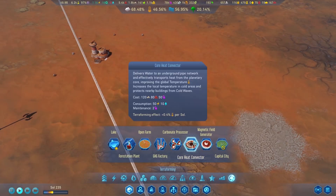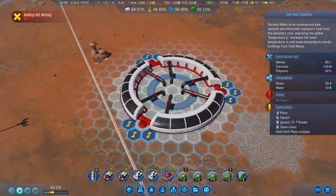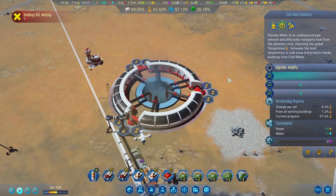The next wonder is the core heat convector. This is a method of transferring heat from the planet's core into the atmosphere, overall heating the planet. This is a good alternative to burning fuel — instead, you'll consume water.